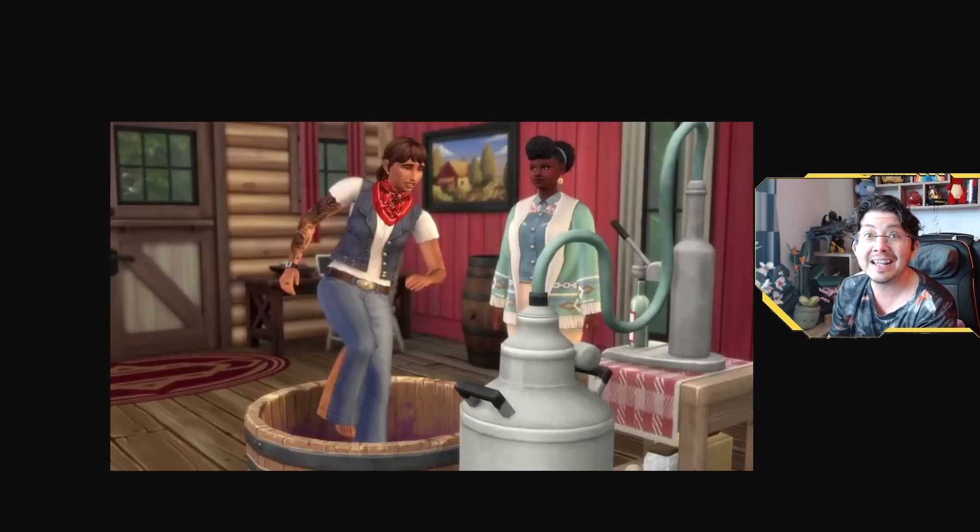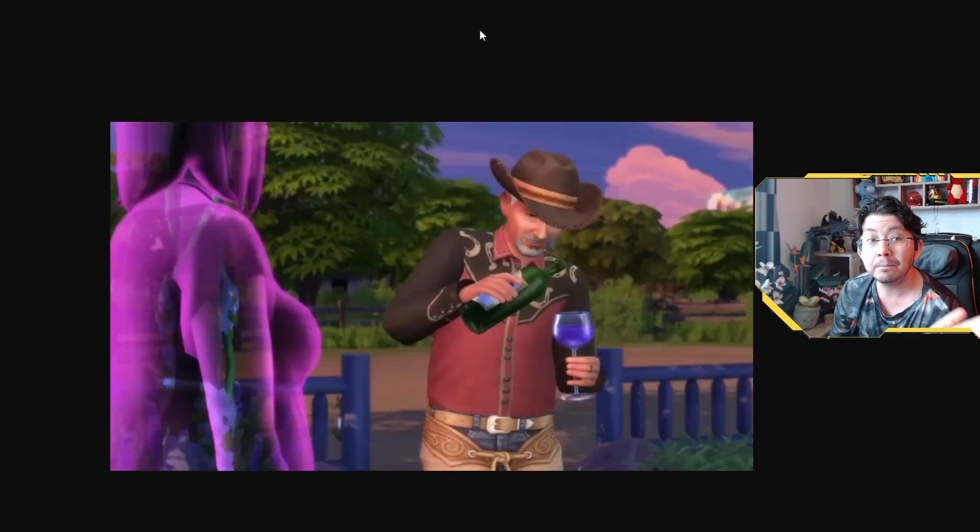Another returning feature is nectar making. This is a long-awaited feature that was last seen in The Sims 3 and a fun way to make some extra simoleons. According to the official blog post, we'll be able to make nectar with a variety of ingredients, including garbage, which I have to admit is a bit weird. The trailer shows a ghost being offered some nectar, followed by her coming back to life — so it looks like there's a little bit more than meets the eye here. I would love to know which ingredients you need to make the Ambrosia wine to bring ghosts back to life.